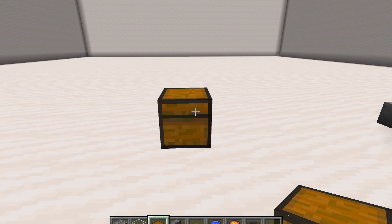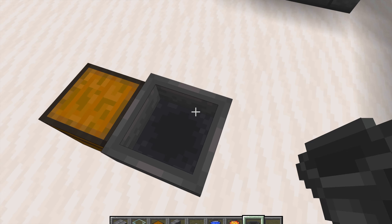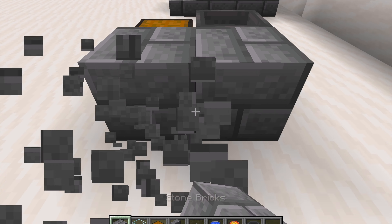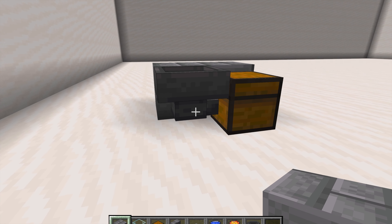First, place your chest down, then press shift and click a hopper into the chest, so you can see that the hopper is facing into the chest — just like this.